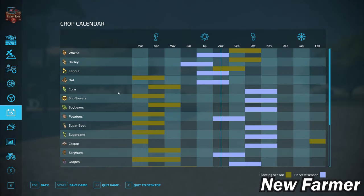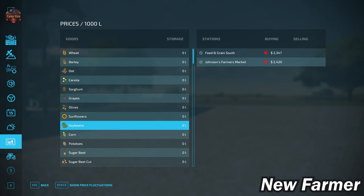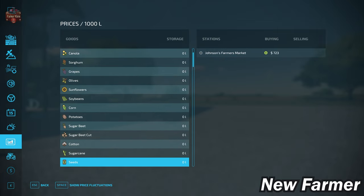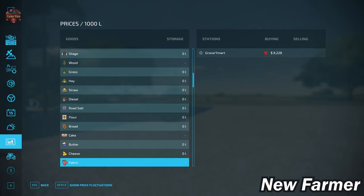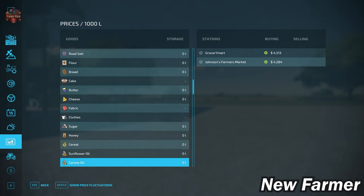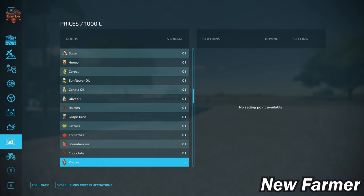This map has the standard crop counter available in FS22. With respect to our prices screen, we do have the ability to sell all of the base game crops, as well as animal outputs — eggs, wool, and milk. We also have the ability to sell most, but sadly not all, of the base game productions. For whatever reason, planks get ignored — and this is keeping us from a near-perfect score. It's not so bad here since this map doesn't actually have a sawmill, but still, planks are the one thing we can't sell.